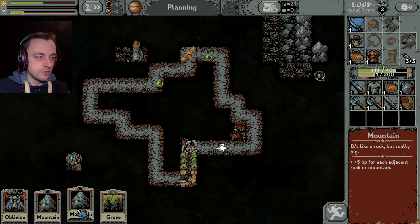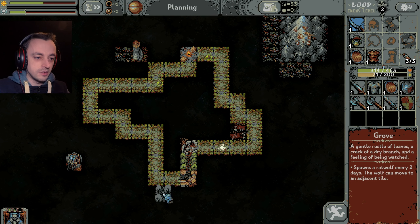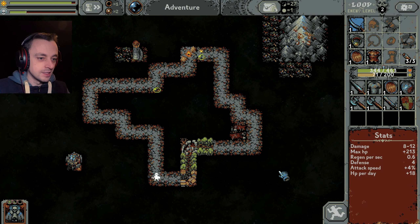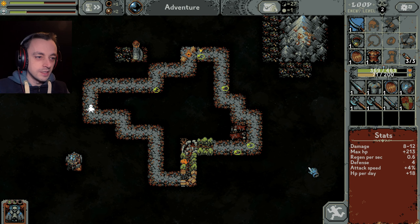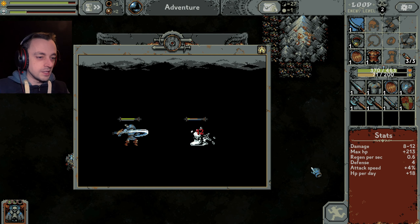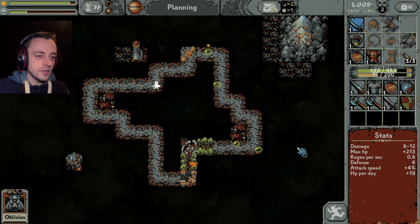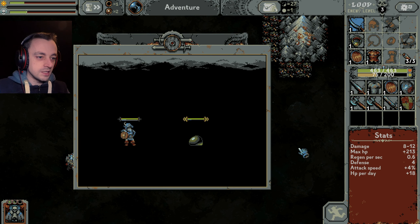I shouldn't have put it so high. If I had put it one level lower, then I could have had more things around it. Never mind - you live and learn. Pick up all of those free stuffs. A little bit more experience. Oh, we've got a quest - I forgot about the quests. So we now have a king slime, or a quest slime anyway. I think they usually have extra life.